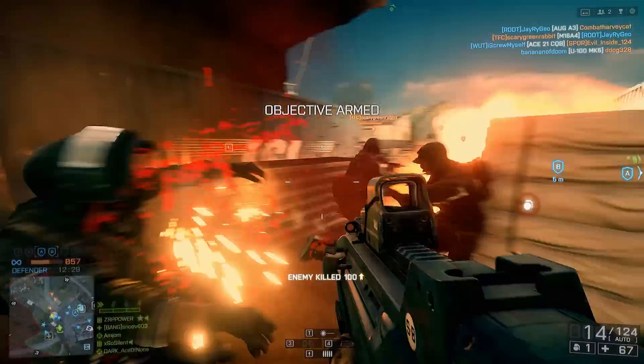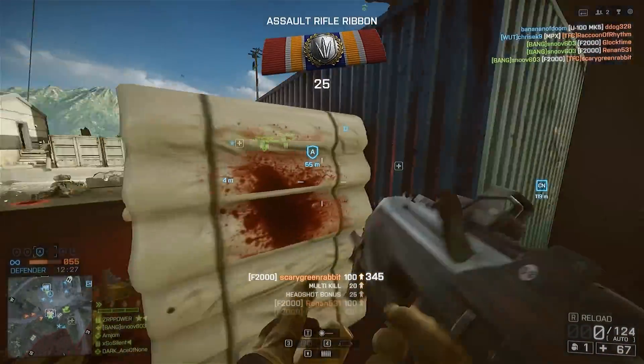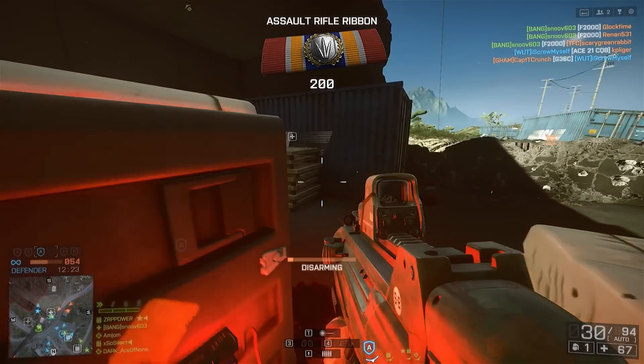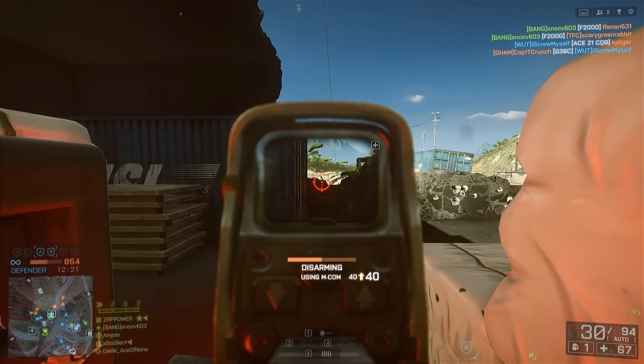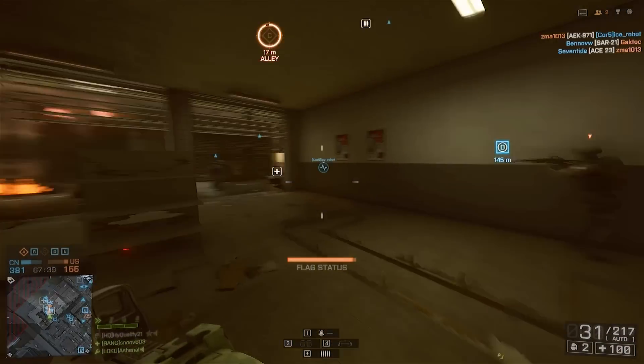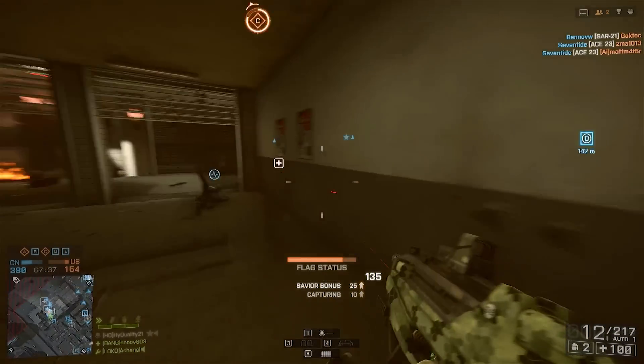Standout stats are a higher than average fire rate of 850 rounds per minute, reload times of 2.7 seconds with at least 1 bullet left and 3.9 seconds when empty, average mag capacity of 30 rounds plus 1 in the chamber, and damage of 24 hit points per bullet out to 8 meters dropping to 18 hit points out to 55 meters.